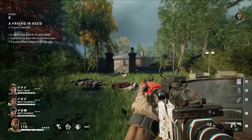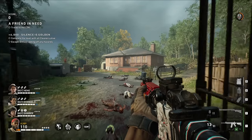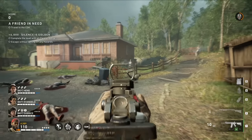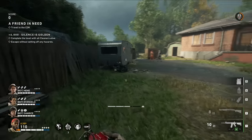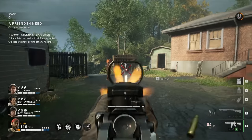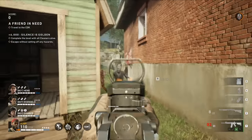On the left-hand side of the screen you might notice 'silence is golden, +6000.' Inside of Trial of the Worm, you get bonus score for completing your secondary objectives. So you need to play clean and careful — make sure all teammates make it to the end and that you're not setting off any hazards if you want to maximize your points.